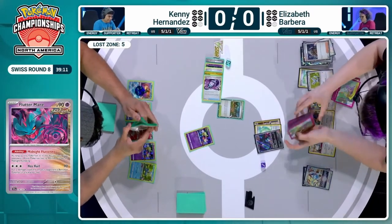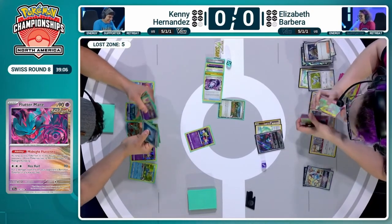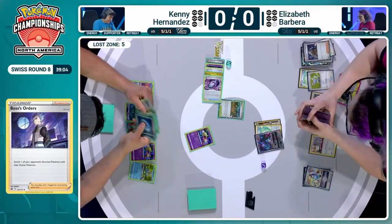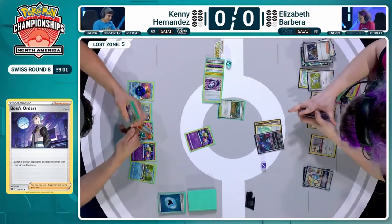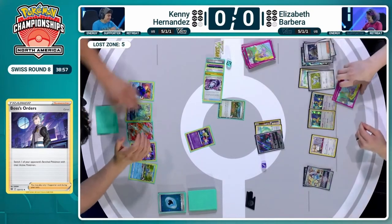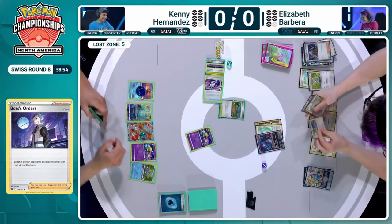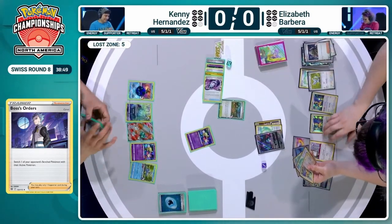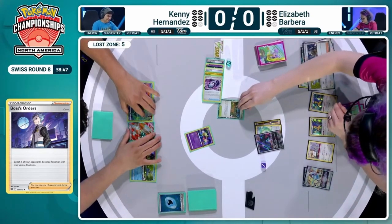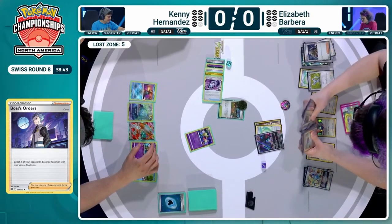I'm not saying Elizabeth has to keep dropping damage onto the Blood Moon Ursuluna until it's got 210 HP, but I am saying it would make me personally feel better if she did. Even down to 220 now would be great — it opens up Lugia V-Star to KO it cleanly. Even just the two damage counters helps with Elizabeth's own Blood Moon Ursuluna. There's also an argument to put damage on Cramorant to bring that into range of a Fluttermane as well.